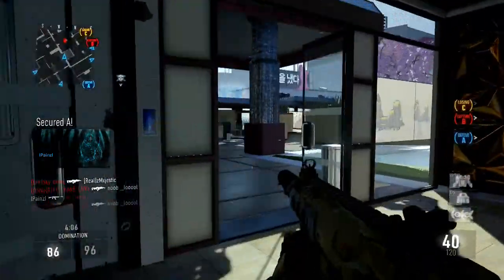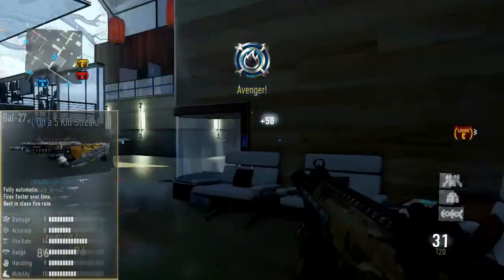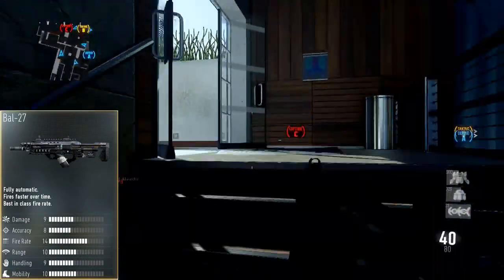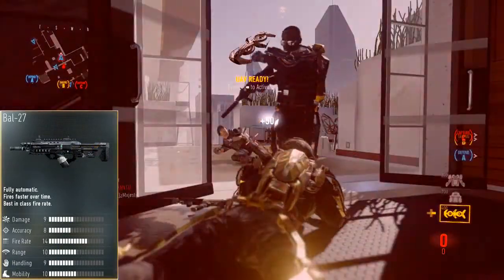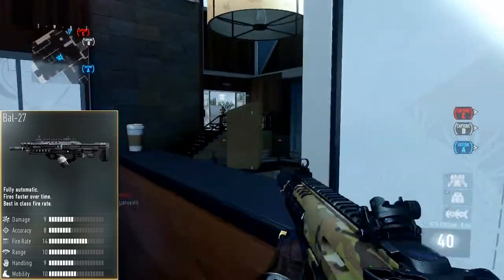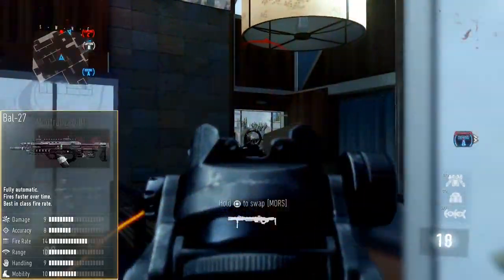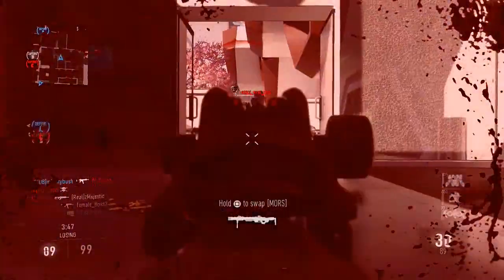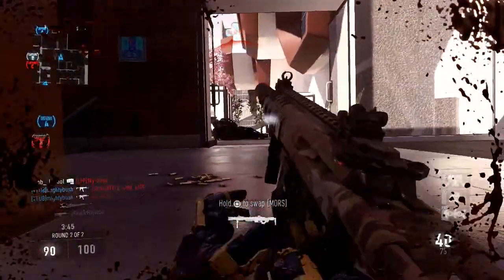Let's get into this. The Battle 27 is the first gun that is really good in the game. It's an assault rifle and we're going through assault rifles first. The Battle 27 has really good damage and accuracy. The fire rate is really nice — best fire rate in the class — and the handling and accuracy are really nice, so it's really easy to use. The kick is fairly straight up as well, so it's really easy to control the recoil.